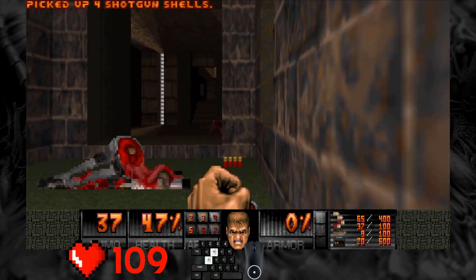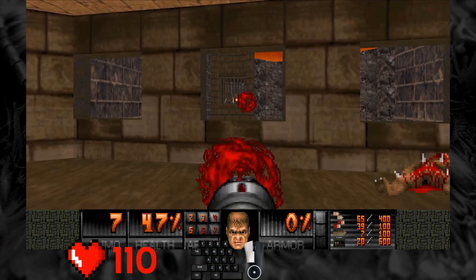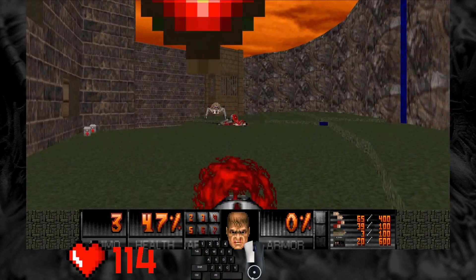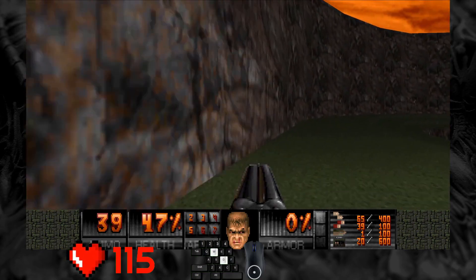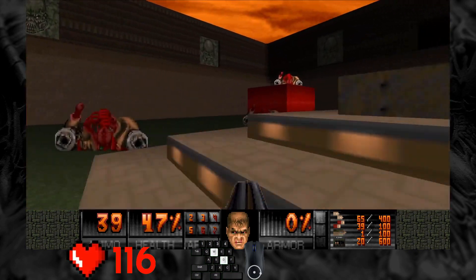That's the last button to open the exit. Kill the last two spiders with the rocket launcher. And let's run! Go go go to the exit! Let's hope we can achieve our goal to get less than 2 minutes and 30 seconds.